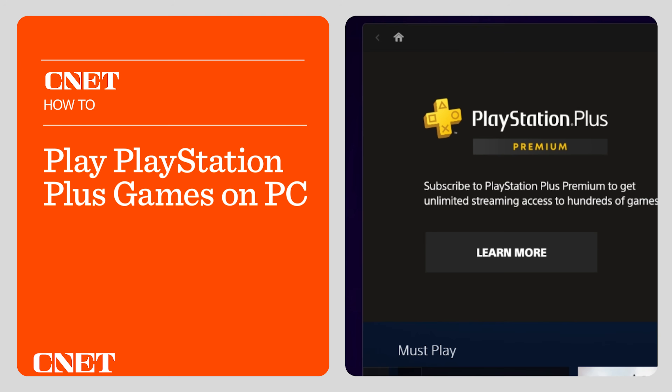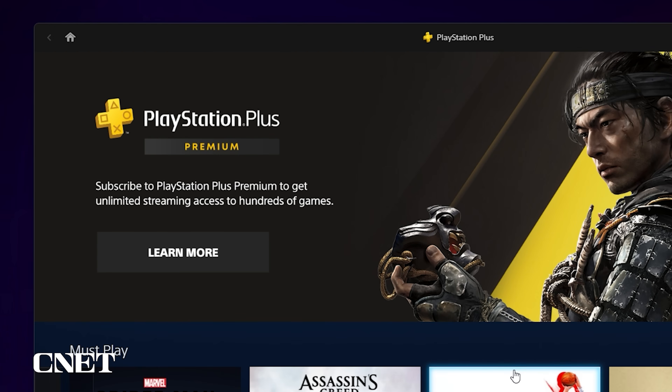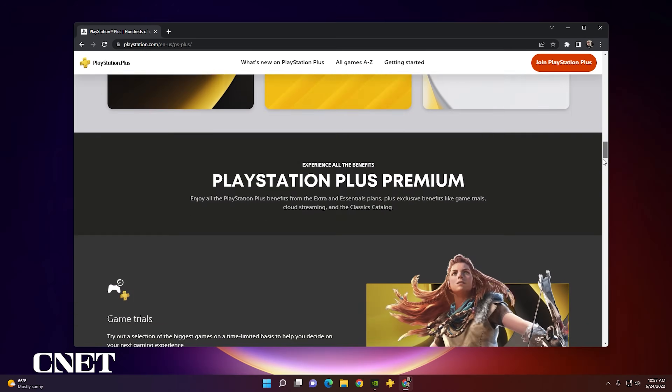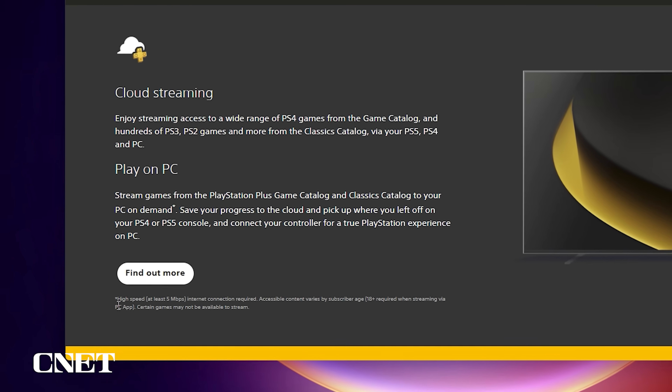The first thing you need to do is download the PlayStation Plus app. There's a link to the page where you can download it in the description for this video, or you can find it at playstation.com/ps-plus. Scroll down to the section that talks about cloud streaming, and click Find Out More.